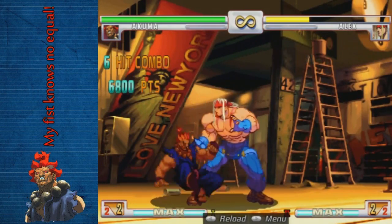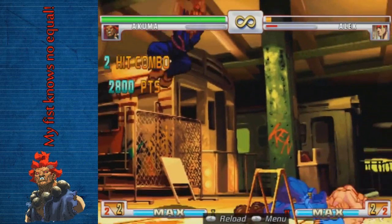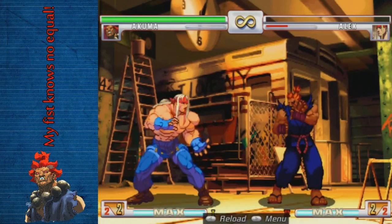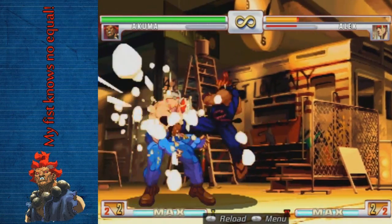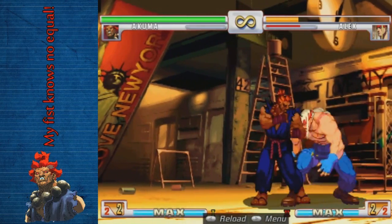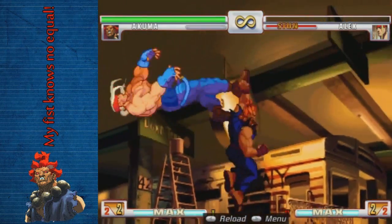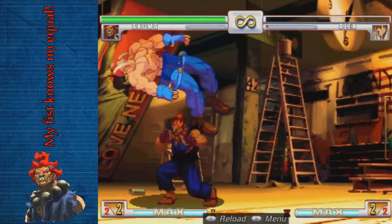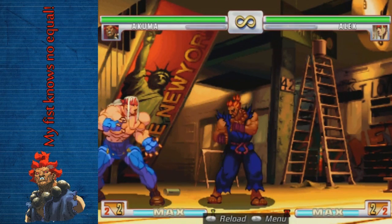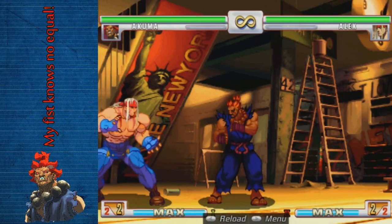A lot of characters — Akuma can combo after the medium hurricane kick. So that's medium punch, medium kick into medium hurricane. I don't know all the characters he can and can't do that against, but he can do it against a good amount of them.